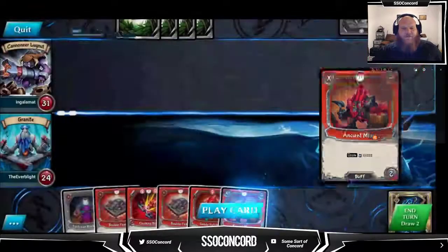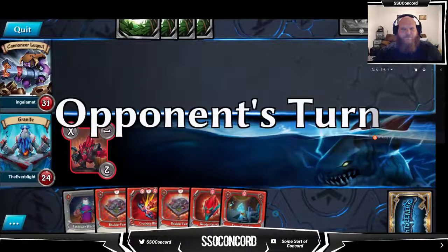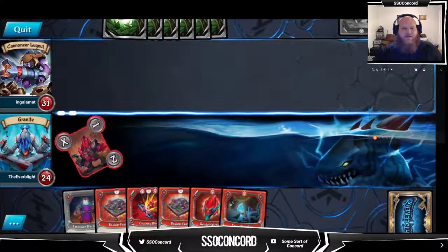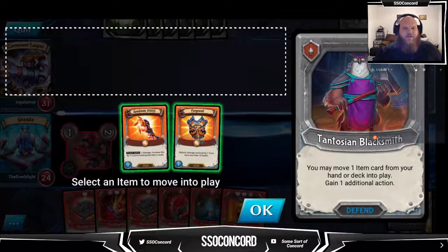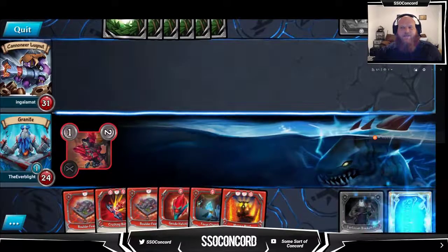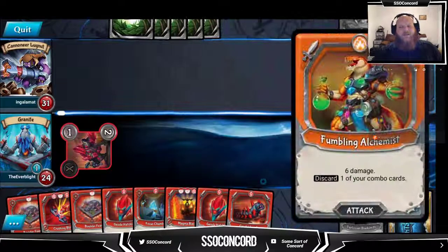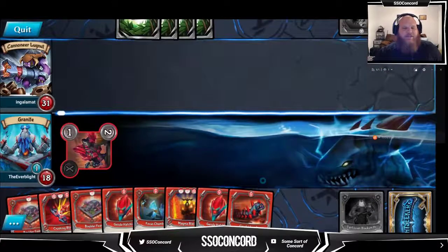Let's play out our ancient miner first - we can't dirtle unless we're drawing cards. Focus chamber will be good, it helps us draw cards. Geode hatchling - if they remove this, ancient miner is great. I'm going to start off with Cantozie blacksmith here and grab our forge wall first. Spin blade is in there; it can't be increased by Granite's ability, but it gives you an action so if you get super grindy toward the end of the game you have an action to slow yourself from getting decked. We've got tyrax fixers and emergency systems to help us heal up.